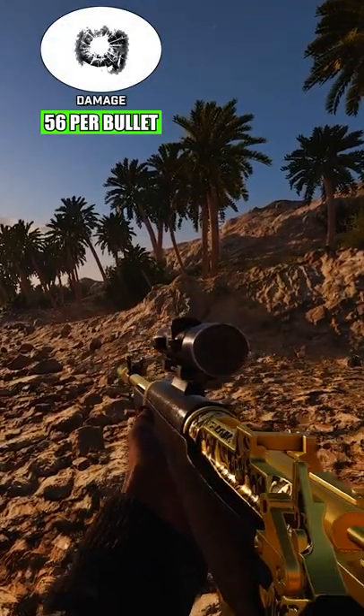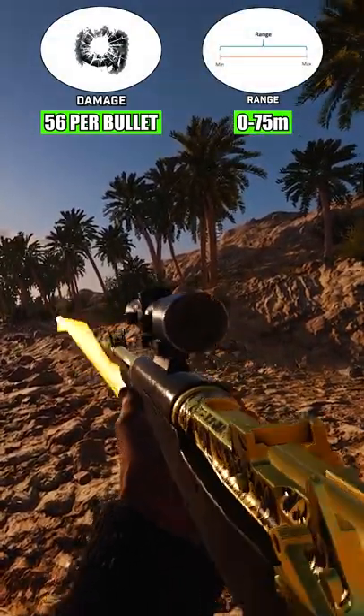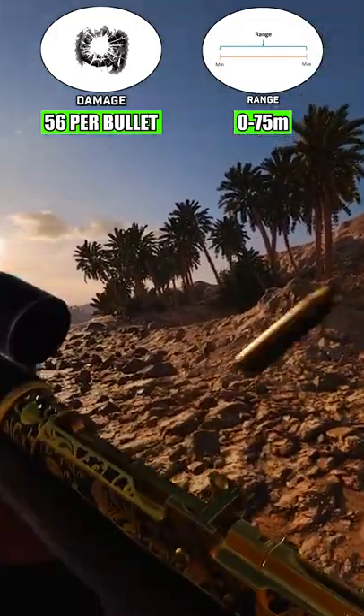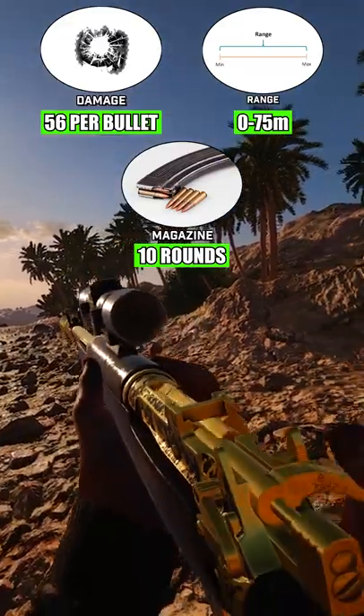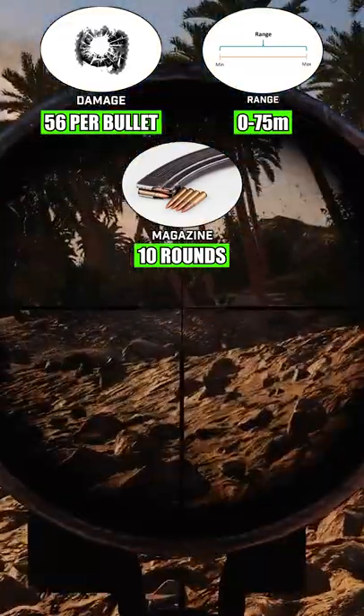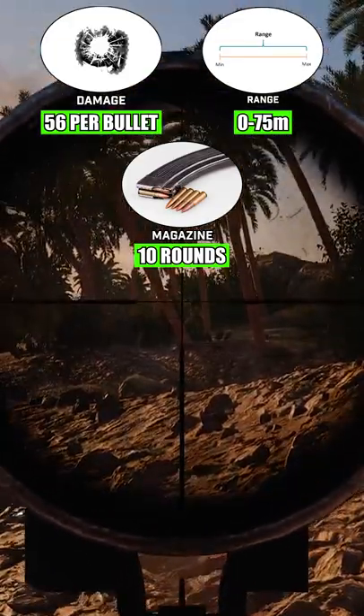Dealing 56 damage from 0 to 75 metres, the Jungle Carbine has both the highest magazine capacity of all bolt-action carbines, holding a maximum of 10 rounds in the magazine, as well as the best damage retention over range, capable of one-shotting to the head up to 100 metres.